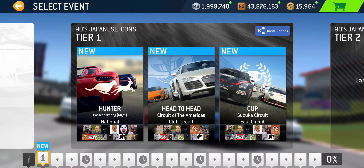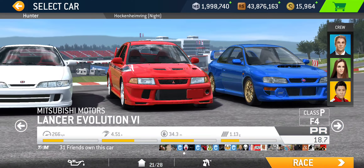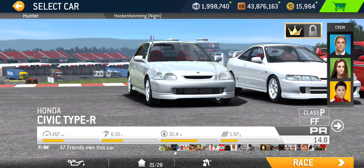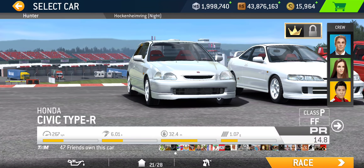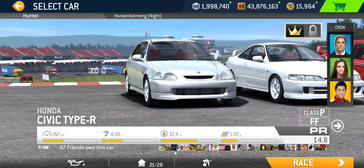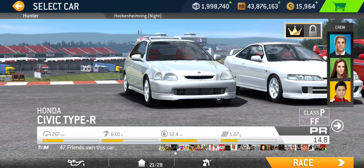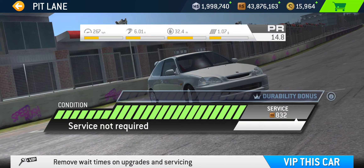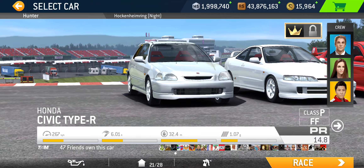Now let's take a look at the cars featured in this series. Starting from the lowest PR one, which is the Honda Civic Type R. Base PR is 4.7, and when it's maxed out, you can bring it up to PR 18.2 — a boost of 13.5 PR points. Service time is 3 hours for the cost of 832 racing dollars, so that's pretty cheap.